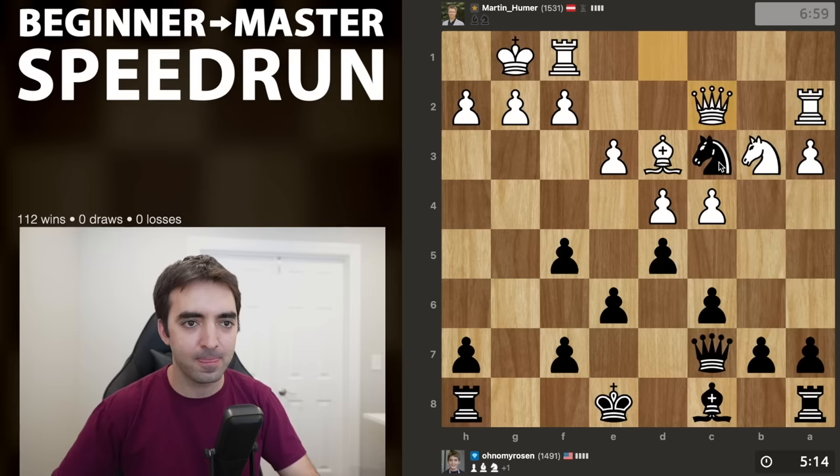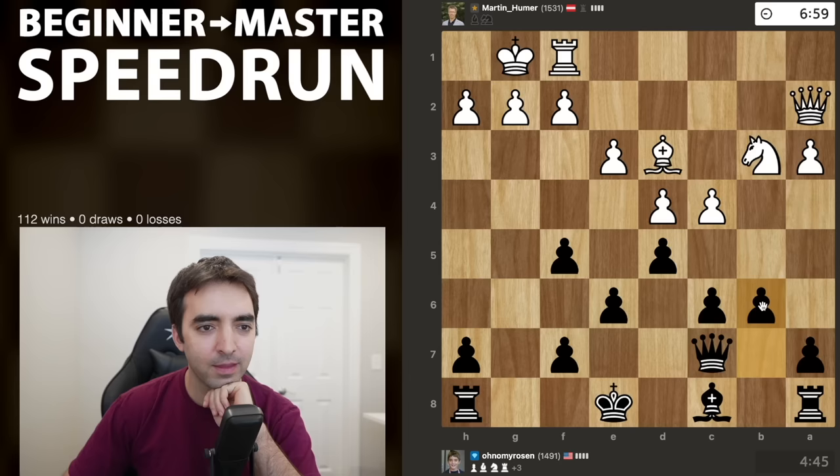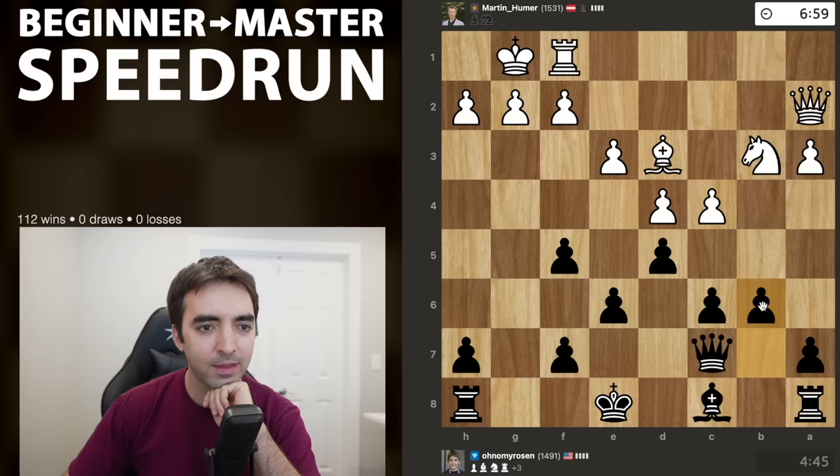Now we're entering a different stage of the game — up material. I do have some issues to solve: I'd like to get my king to a safer place, maybe castle and play king h8. But I'm also trying to think long-term about how to activate the bishop. B6 looks very reasonable here — not only looking to develop the bishop but also looking to restrict the knight. Generally when white has a knight on b3, pawn on b6 is very nice at limiting the knight squares. The game is definitely not over, but everything is under control.